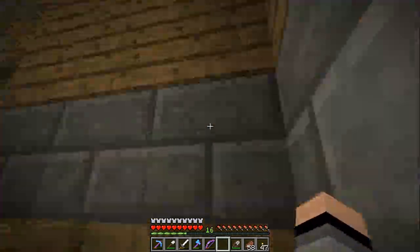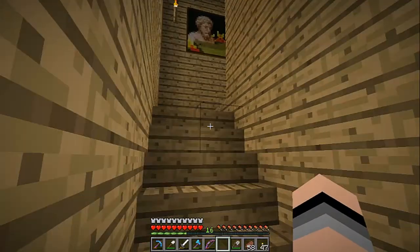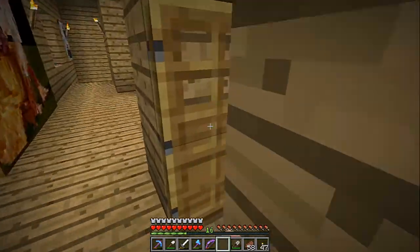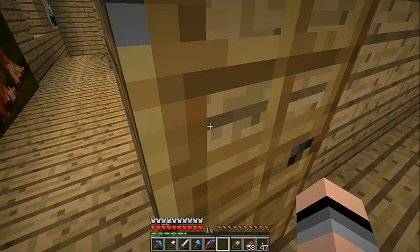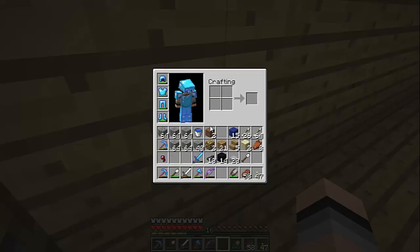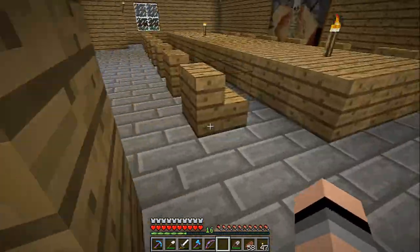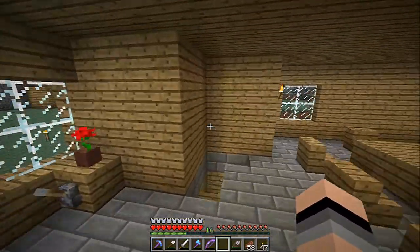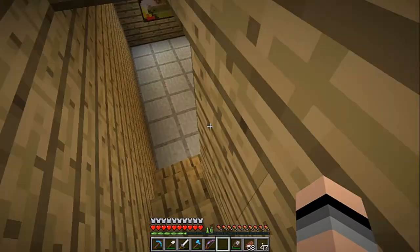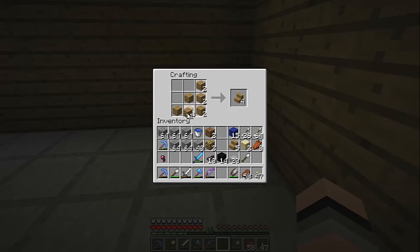We're going to get some wood in order to make the couch. The couch is actually going to be made out of stairs. I don't think I have any or much wood, so I'll probably have to get some more. Let's see if we can do it like this — I'm not entirely sure. I was having an idea for this, so maybe I'll be able to get this couch in here.